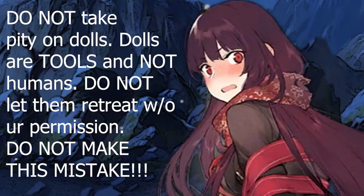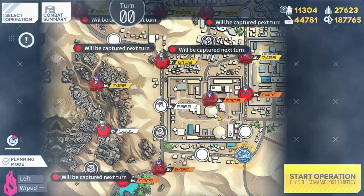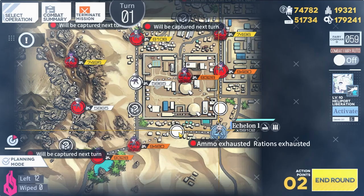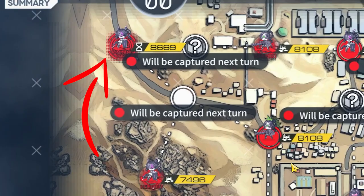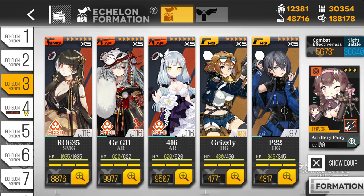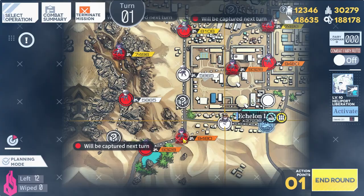Here is a map in Girls Frontline. Maps take place at either daytime or nighttime. On day maps you can see all enemies, but on night maps there is a fog of war mechanic. The objective will vary between maps, but for the majority of early game maps it will just be to navigate an echelon on top of the enemy command center. An echelon is a group of five T-Dolls with guns, and moving our teams will cost an action point.